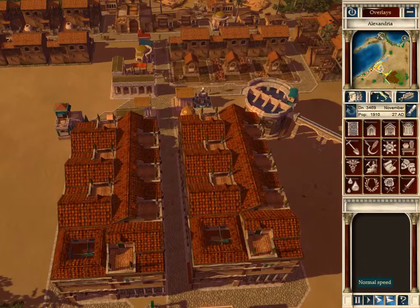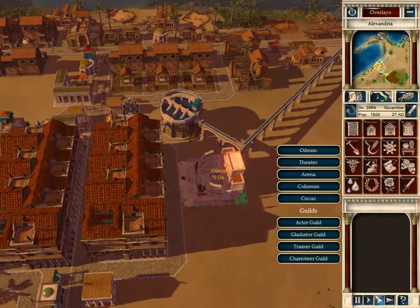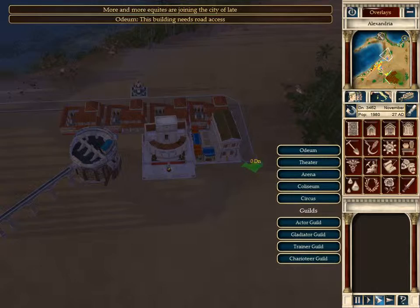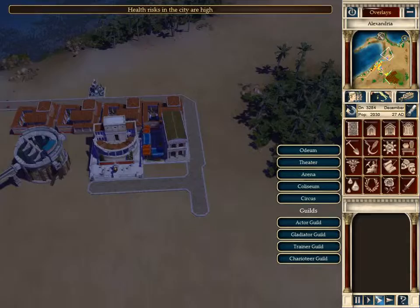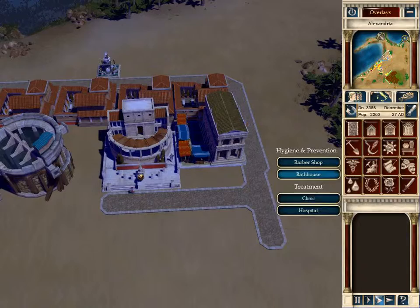Now we're getting some more people into the city - we need to start focusing on a lot of entertainment since that was one of the main goals here. I actually like making the entertainment buildings - they're entertaining. Let's get an odeum in their backyard. We do have a clinic there - oh, we need bathhouses, yep.